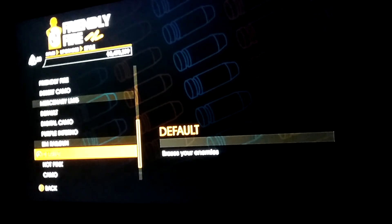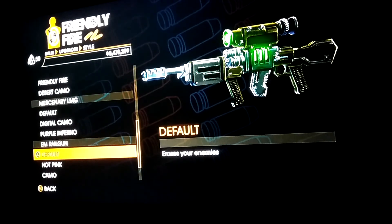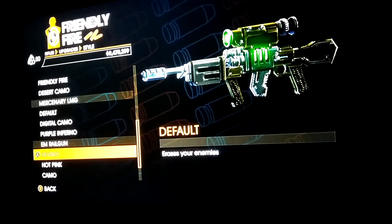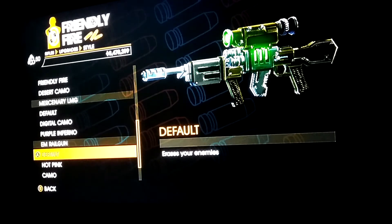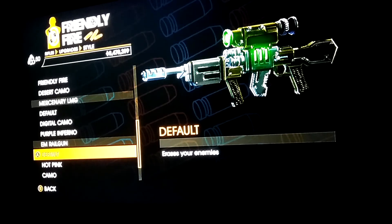This time go back into the customization menu and highlight the weapon that you want the customized skin on, but don't select it. You have to wait a while — the trick is to wait until one of the enemies knocks you out of the store.